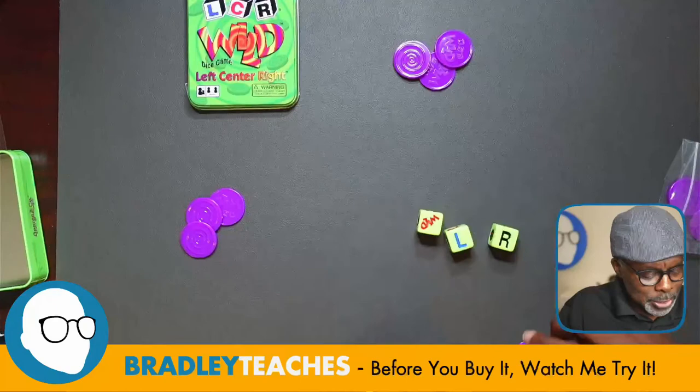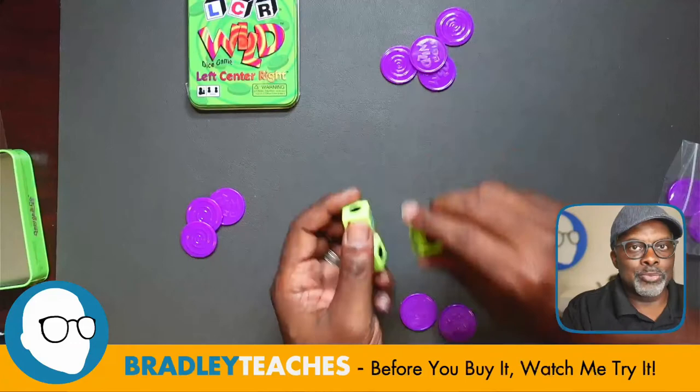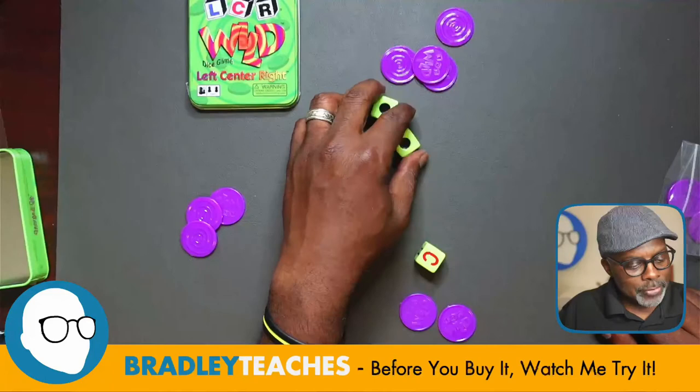Everybody has three tokens. Rolling first, I move one piece to the right and do nothing with the other two. The other players roll — getting nothing, nothing, then center.